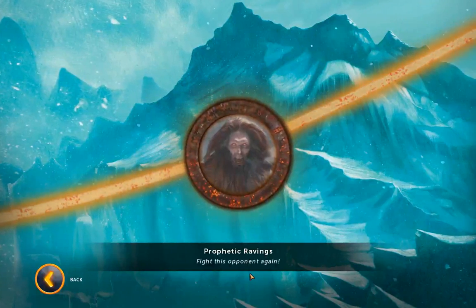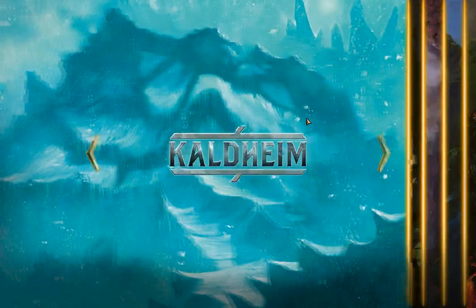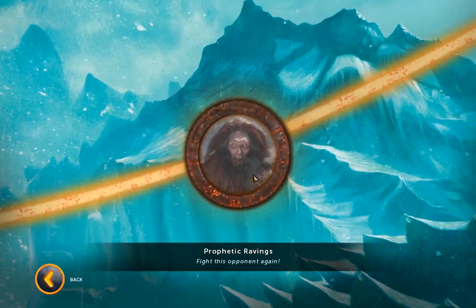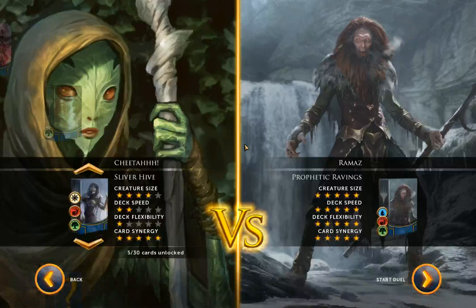Hello everyone. In this video we're going to be in the Kaltime area. We only have one encounter here, Prophetic Ravings, and it's going to be against Romaz who we've managed to track down finally. He's got a custom deck, so he's like the final boss of the campaign. Creature size is 5 stars, deck speed 5 stars, flexibility 5, card synergy 5. So it's going to be an overpowered deck.